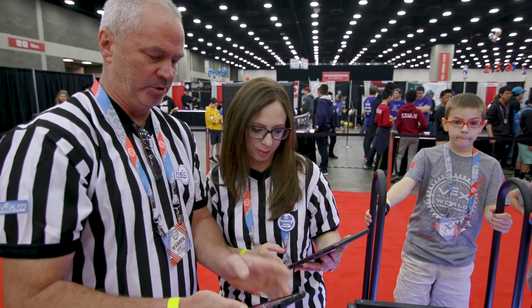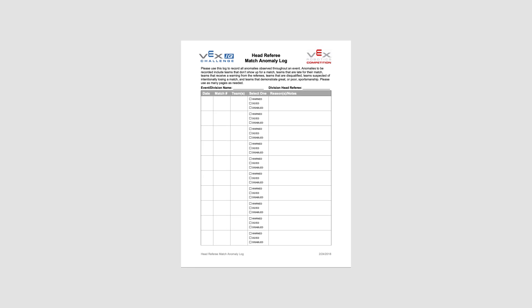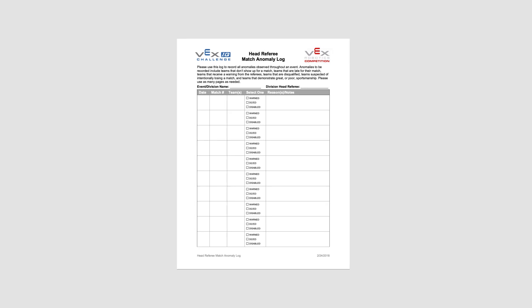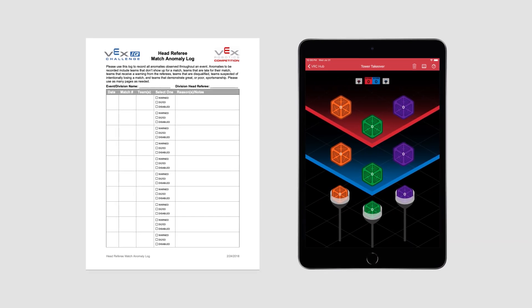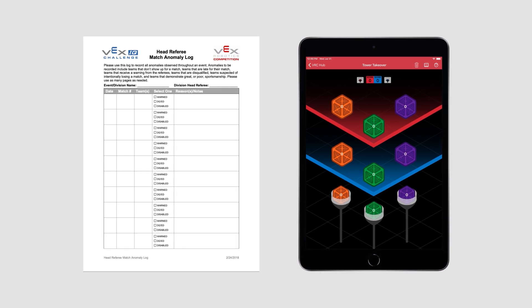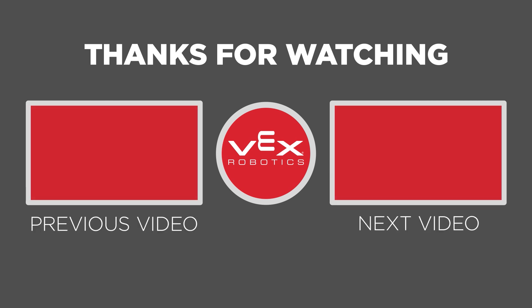Referees should record all DQs and warnings in the Head Referee Match Anomaly Log, so you can easily refer back to incidents in case there are any questions later in the day. Even if you're using tablets for scoring, referees should still keep a hard copy of the Match Anomaly Log on hand. Remember, DQs and disablements should only be assigned in very specific situations. That's all for Chapter 6 — be sure to check out the other chapters in this Referee Training Series.